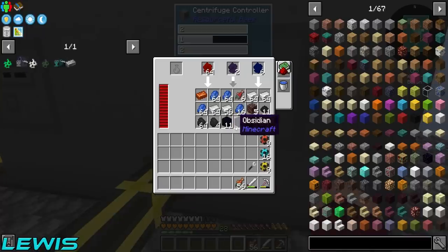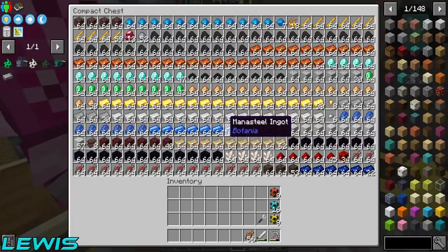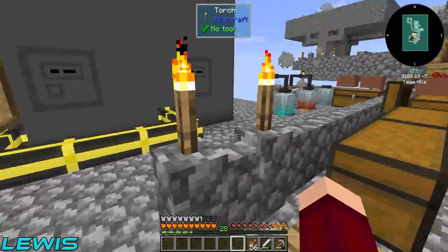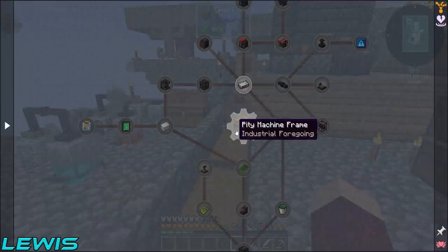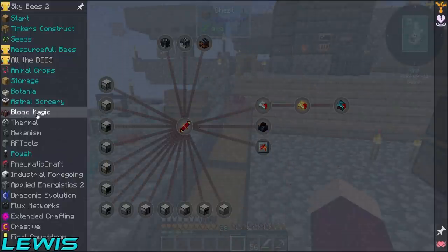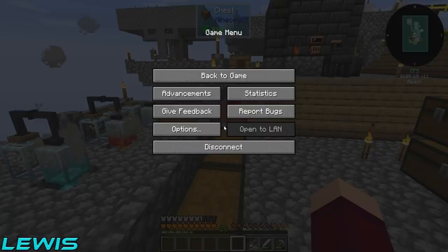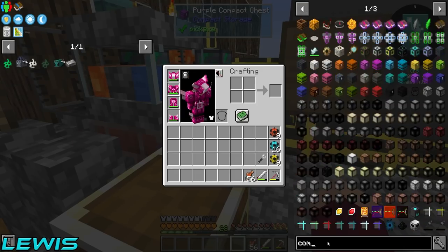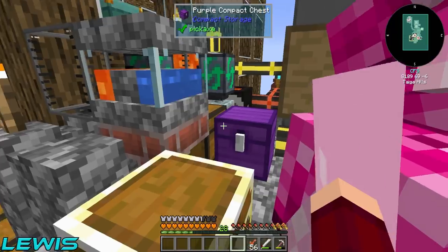We've got so much stuff in there now that we're going to need to make ourselves another compact chest, which I can get on. At some point we are going to have to get ourselves a storage system set up, but that'll be a bit later on. So how do we first make this compact chest? Just normal chest, iron nuggets, and purple dye. I'll get on that.